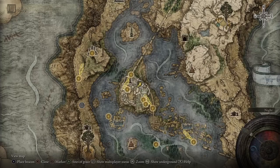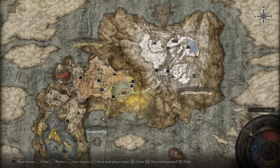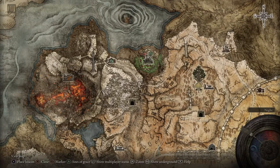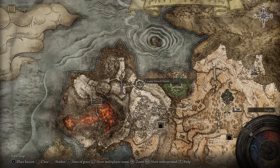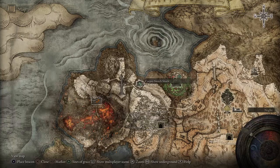To get that incantation, you have to come up to this area right here — you should have a site of grace nearby. I just got to new game plus so I'm a little behind, but once you get to this area, you want to come up to this corpse shack, and right inside that shack you're going to find it laying on a dead body in the middle.